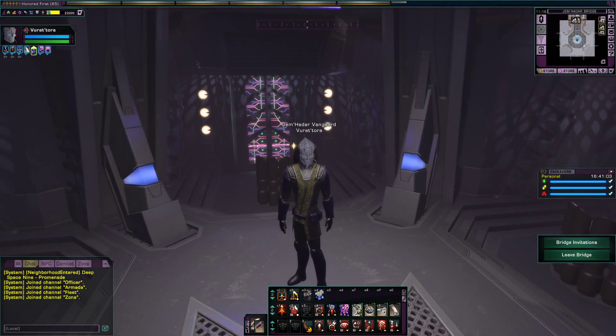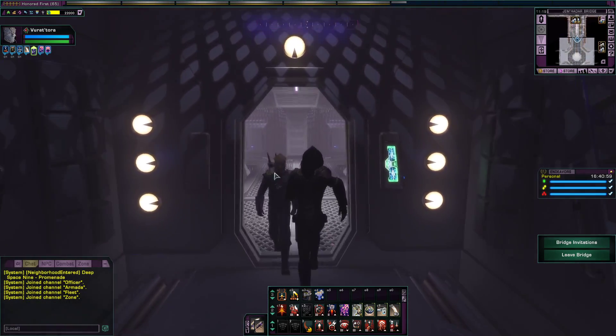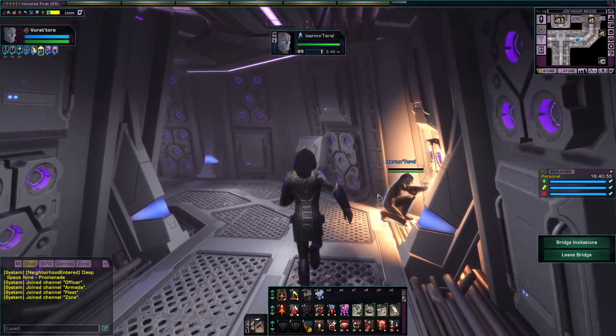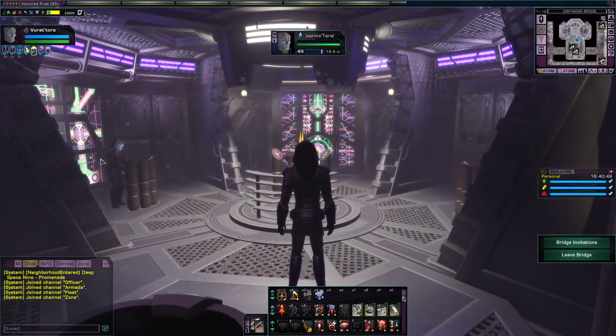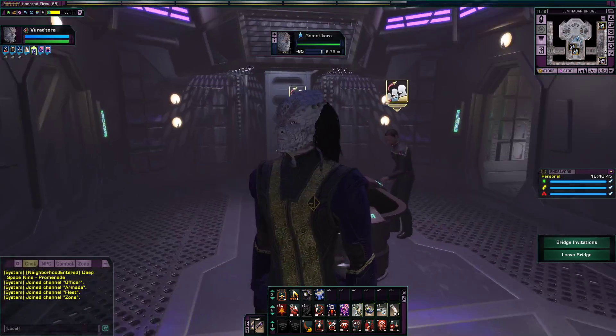Alright, so we're on the Jem'Hadar Bridge — it's a pretty small bridge. As we do this, you can see Jem'Hadar walking around, as well as some of my bridge officers. I forgot to mention that the Jem'Hadar Vanguard have some very stylish hair and head crests.